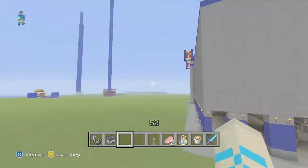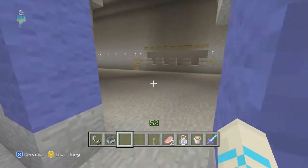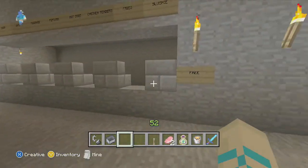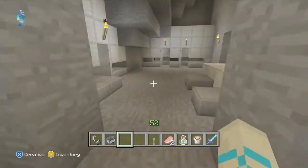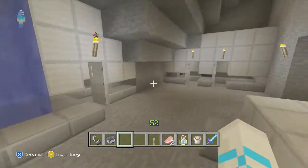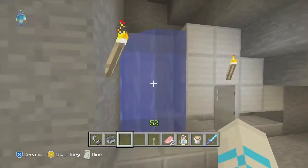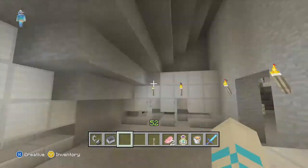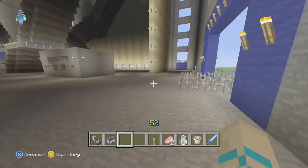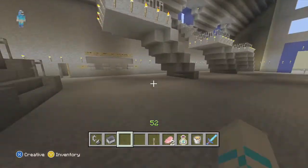I'm going to go through one of the entrances here. There are little concession stands and restrooms. I'm not really sure what that's supposed to be — I think that's like the standing urinals, I'm not really sure. I made this a while ago and I don't play on this world anymore, so this is bringing back a lot of memories.